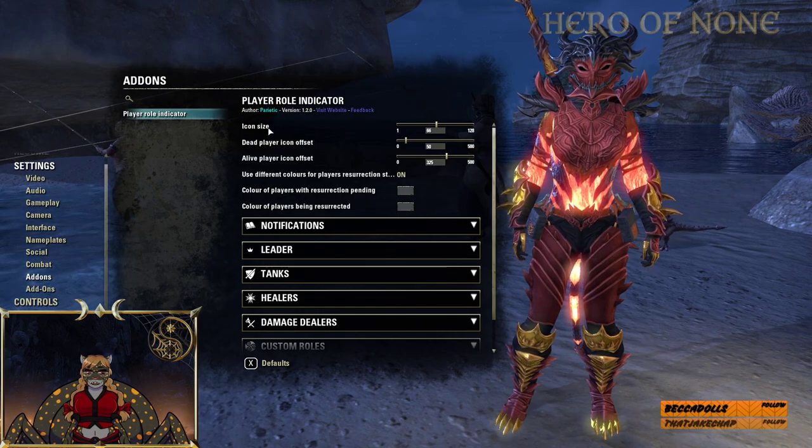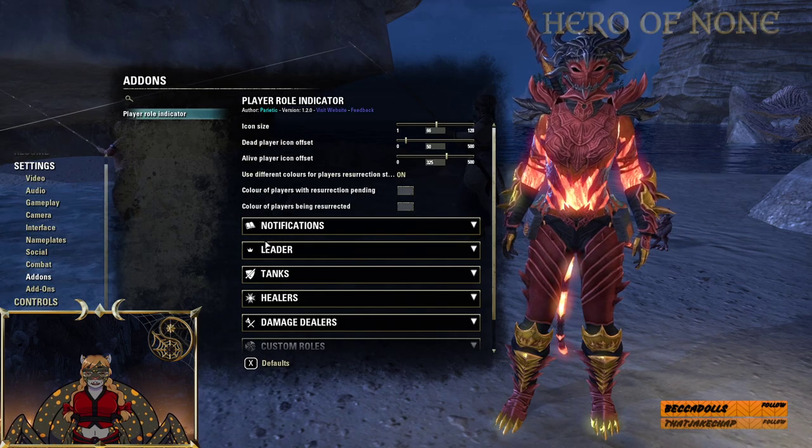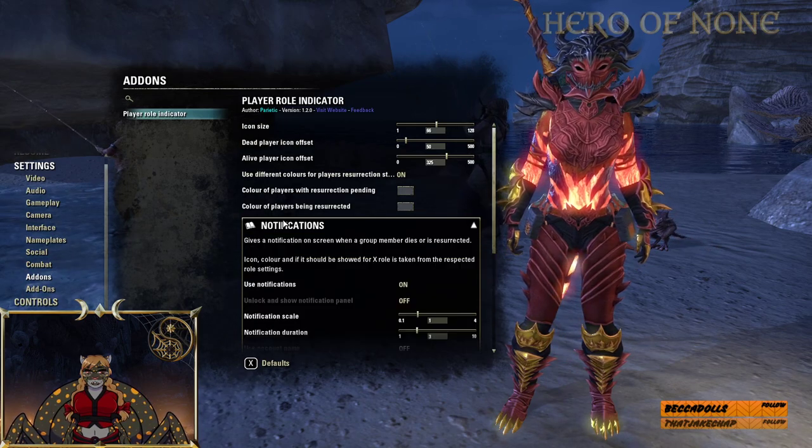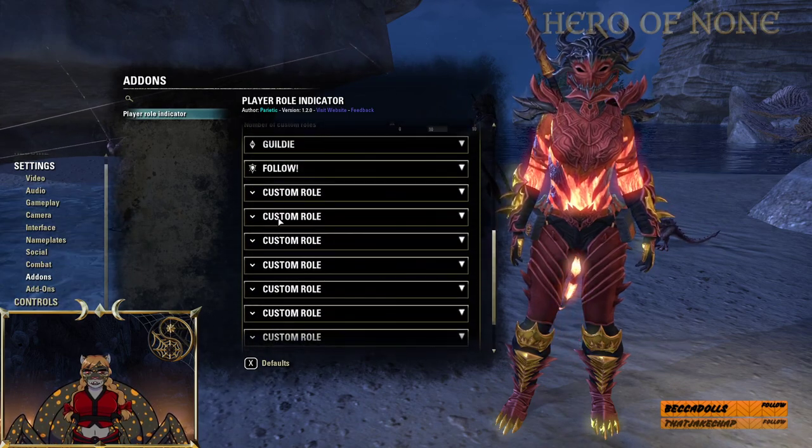You can change the icon size, dead player icon offset, and alive player icon offset. You can set it for your leader, your notifications, tanks, healers, damage dealers, and even custom roles — yes, custom roles.